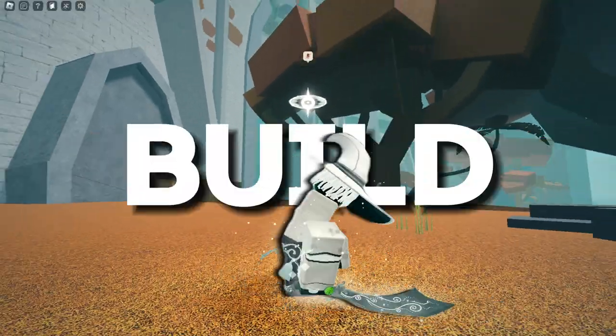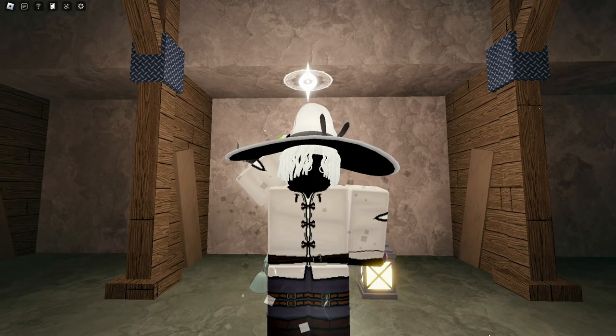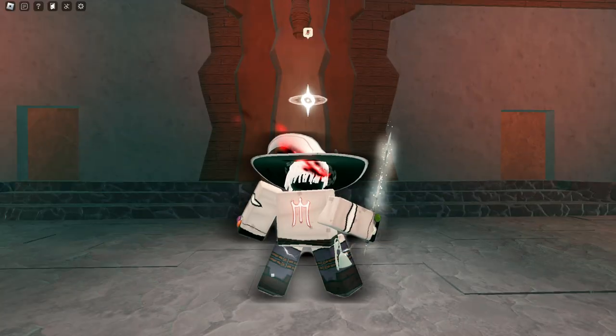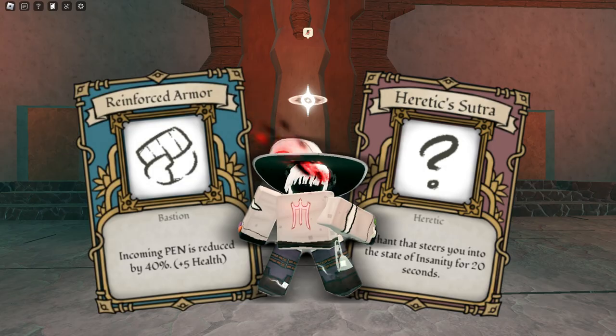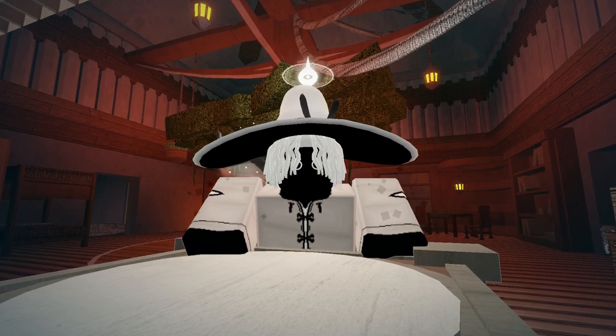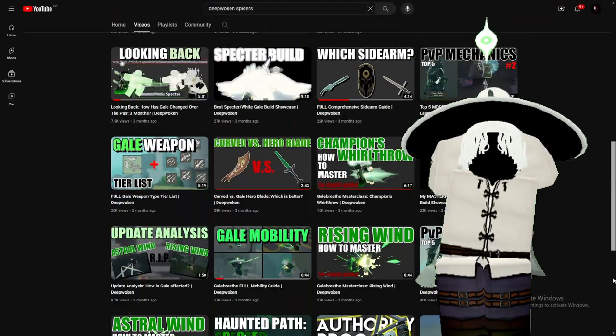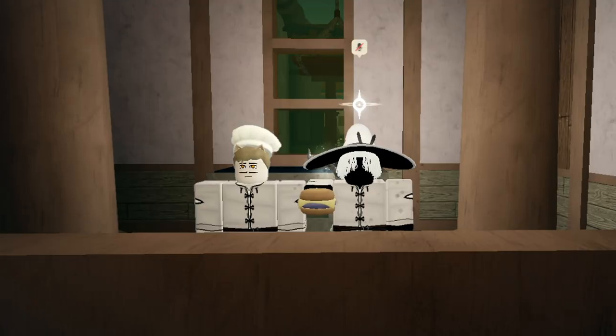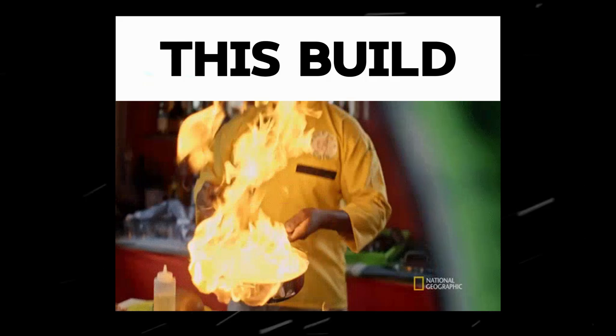Today, I bring to you guys the strongest curved blade build in Deep Woken. I spent hours in the trenches of the Deep Woken builder to put together the most stacked curved build for you guys. I managed to fit in reinforced armor and heretic suture, so not only is this build hella tanky, but it can absolutely burst out damage. This is Spiders, a top 250 gal main that mostly makes videos on the wind attunement, and he gave his stamp of approval. Let's get straight into how this build was cooked together.